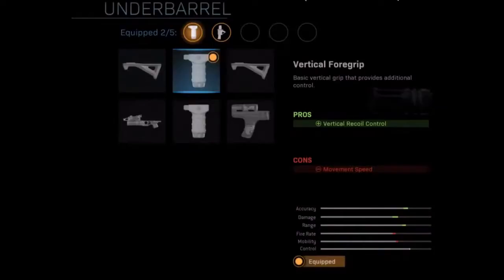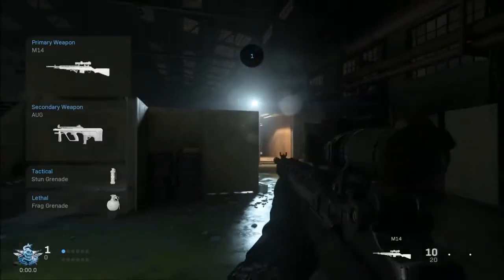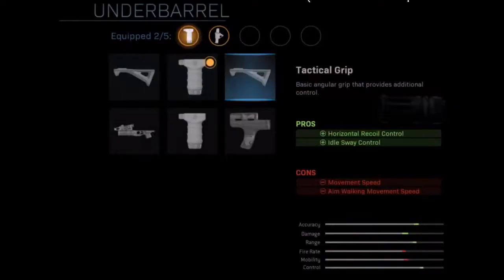The second under barrel is the vertical foregrip — a basic vertical grip that provides additional control. There is one pro and one con. The pro is that vertical recoil control is increased, and the con is that movement speed is reduced.